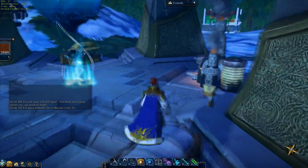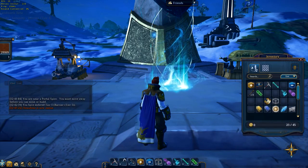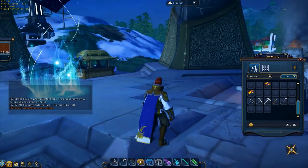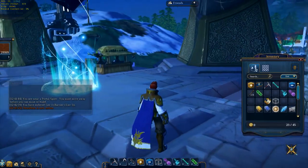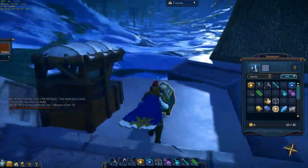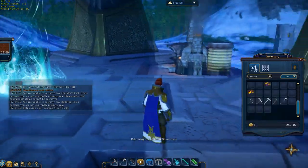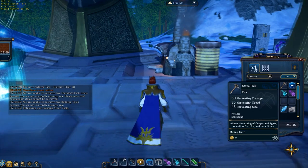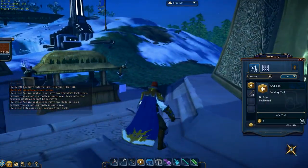Basically anyone watching this now who has the game is going to start off with a founders pickaxe, considering you've got the founders thing. But just for the sake of making this last in case it's the same when the game actually releases — which I doubt — you'll start with a stone pick. The stone pickaxe is mining tier 1 and the founders pickaxe is actually mining tier 2, so if you have the founders pickaxe you can literally miss out the stone pick entirely.